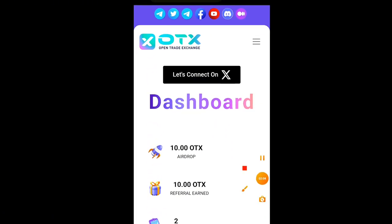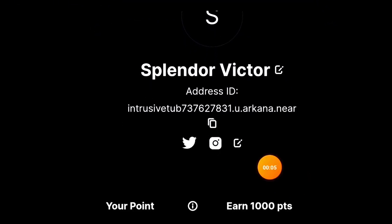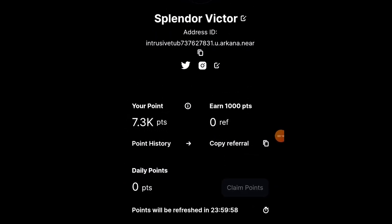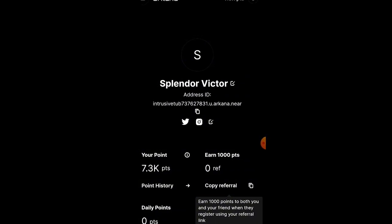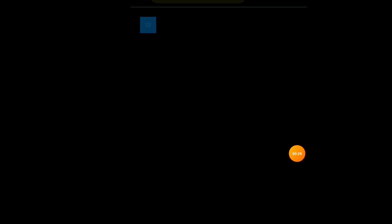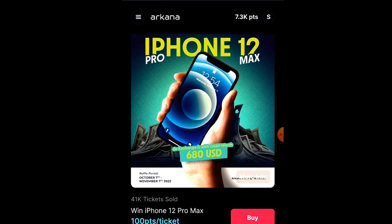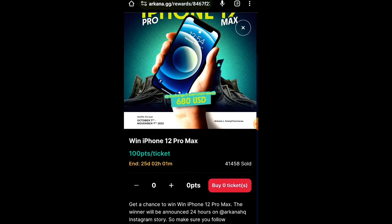The next one is pretty simple. Just register on the website and you'll be brought to this page. I've made over 6,800 points. Click on the claim point button every 24 hours and your points will keep increasing. You can also share referral links to get 1,000 points whenever anyone registers through your link. The best part is you can click on the icon at the top to go to your Rewards page and see ongoing competitions. You can buy tickets with your points and be eligible to win an iPhone 12 Pro Max.